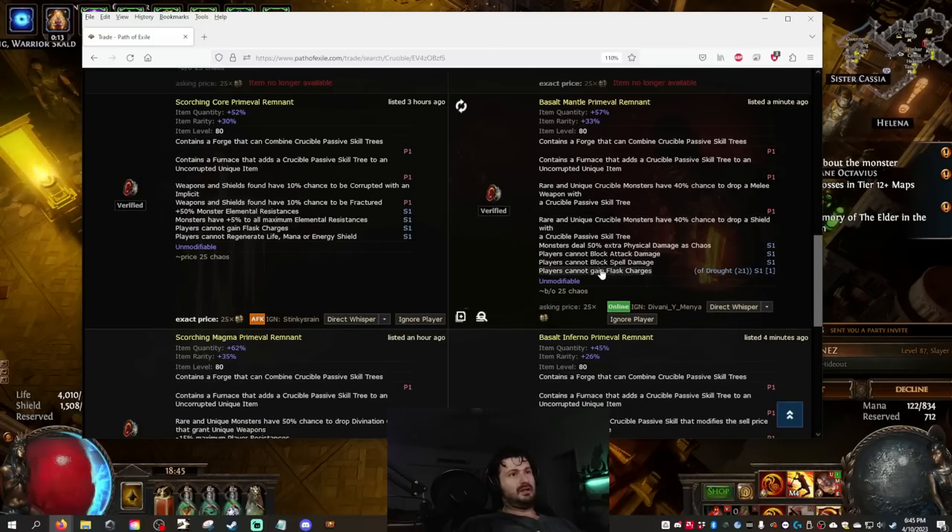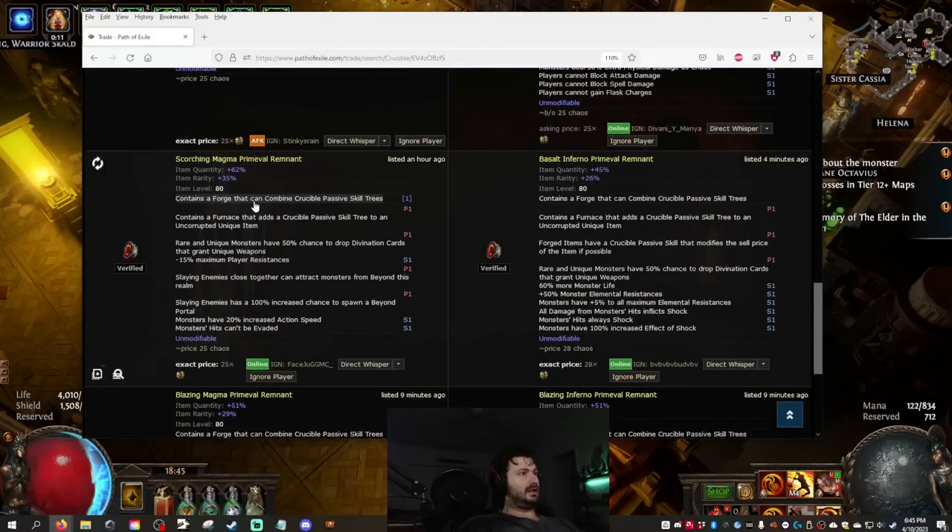These are going for anywhere up to about 30 chaos on good instance ones right now, so that's not very good — 28 chaos. This one has 'cannot be shocked,' so this actually works really well. Let's do this one.